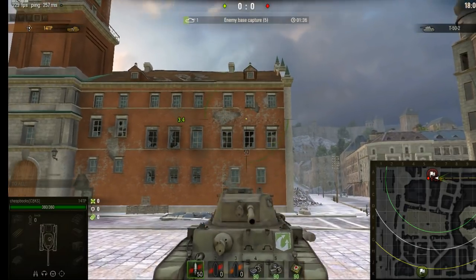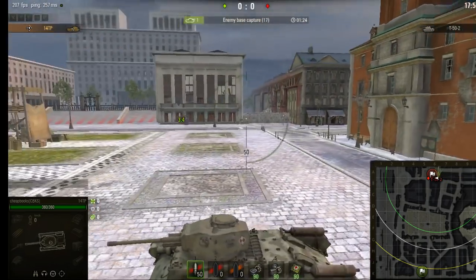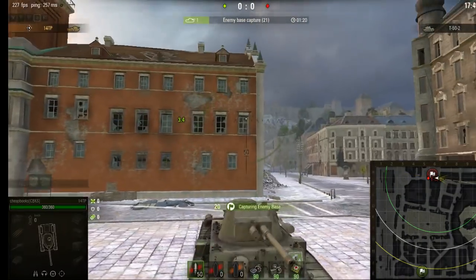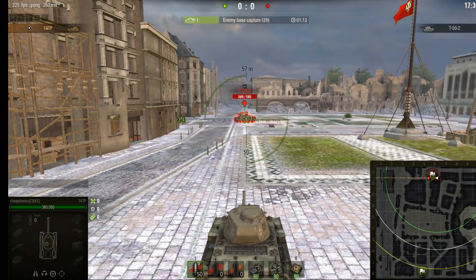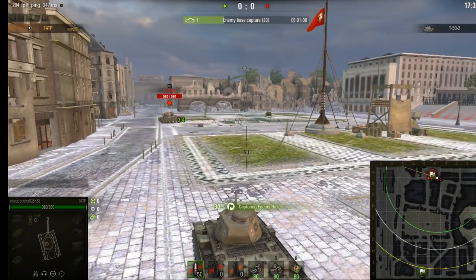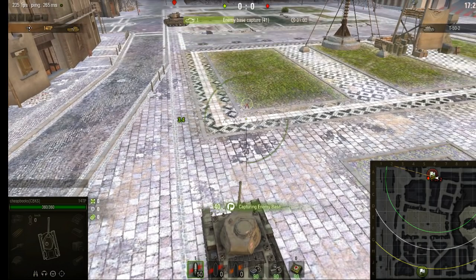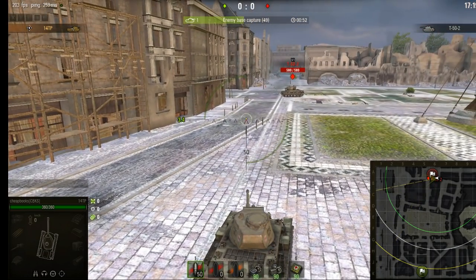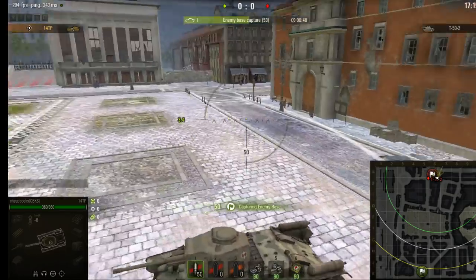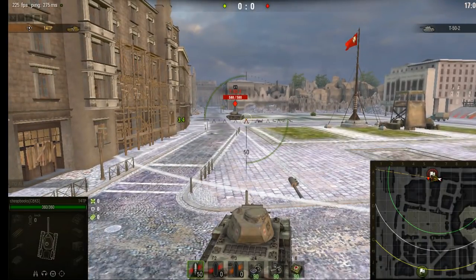There's another technique called angling your turret. Right now the gun is pointed directly towards the enemy, so the enemy sees the flat front of the turret — you don't want that because he's more likely to penetrate. So while you're reloading, you turn your gun at an angle so that the corner of the flat front is pointing towards the enemy instead of the flat front itself. You can do it in either direction, but don't show the side — point the corner of the front of the turret towards the enemy. This increases the chance you'll block damage, especially with a tank like the Maus or E-100.